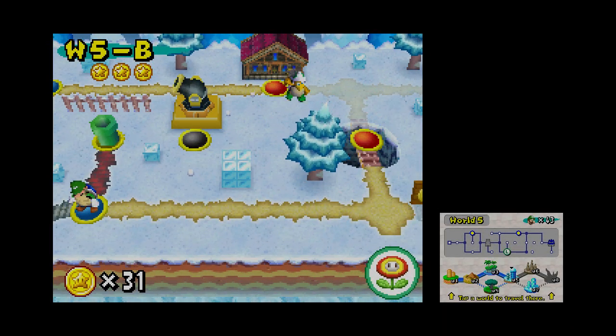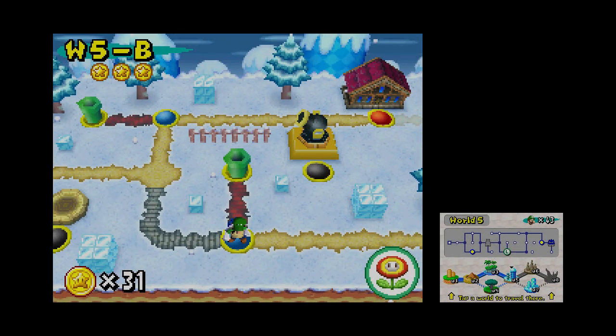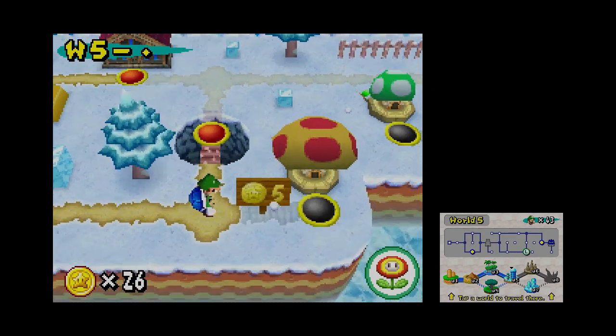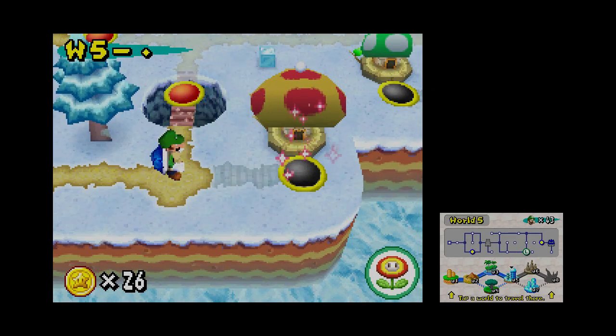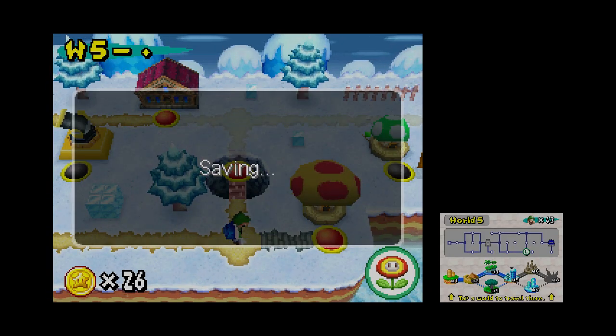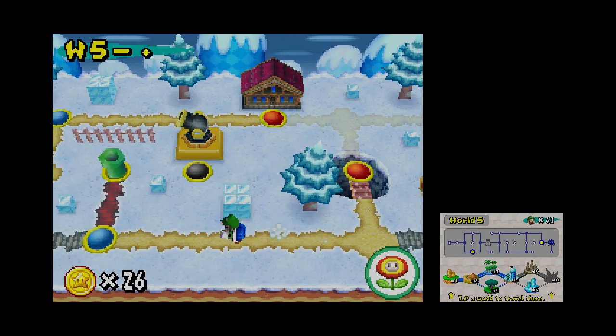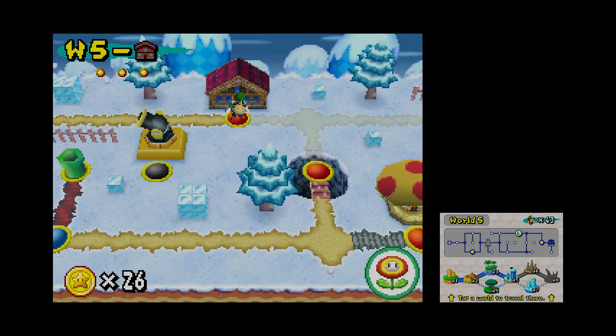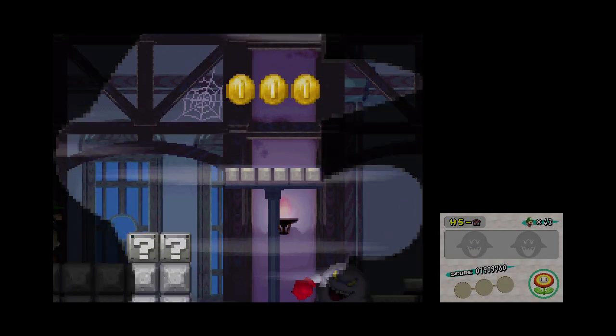And we've got that level, which I guess lets us skip the ghost house. We'll quickly spend our five coins here to get another house. So now we're off to the ghost house, which also has a secret exit. So, yay!